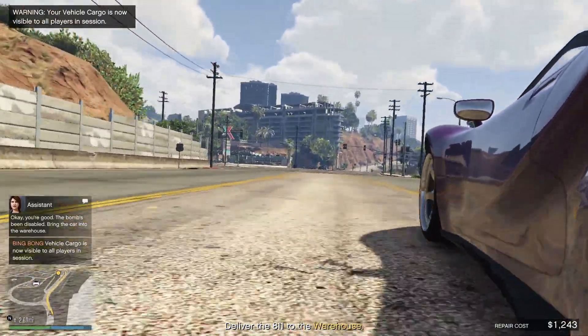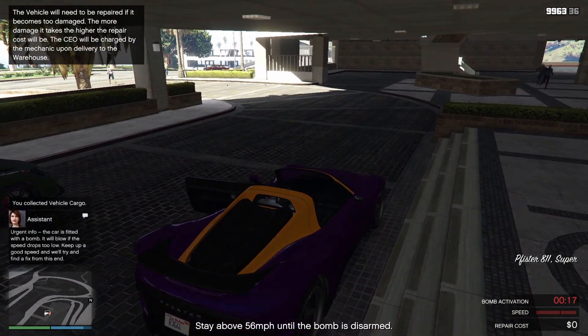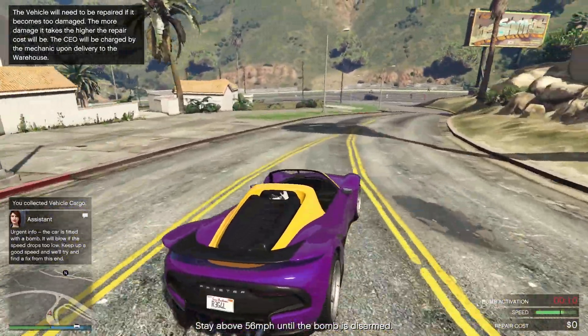Now this is how you're going to make money with this. You're going to steal a vehicle, which you can actually do for free — I'll show you how to do that in a second. After that, modify the car at your warehouse and then sell it to the buyer. Let me show you now how to do that.